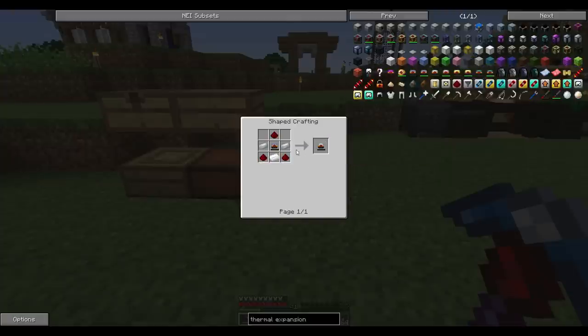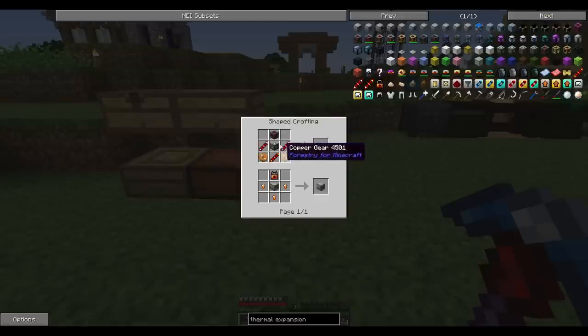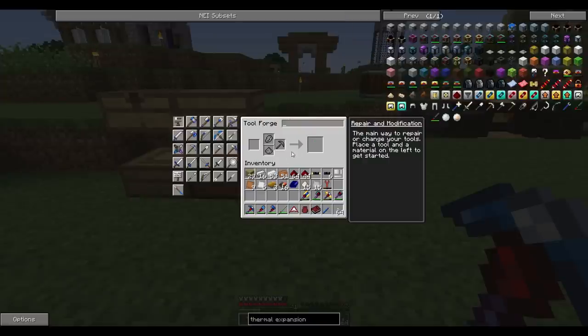We can make a resin thing and have it on a hotbar. This little guy right here is what we want to make to put on our tools. It just takes tin, invar, some redstone, and then one of these leadstone ones which is just sulfur, lead, and copper — really easy to make. Then we also need to make one of these energetic infusers to charge up all of our stuff, which is just a leadstone energy cell, a basic machine frame, and one of these redstone reception coils, which is just a piece of gold.